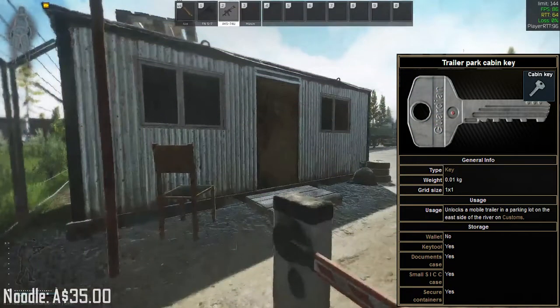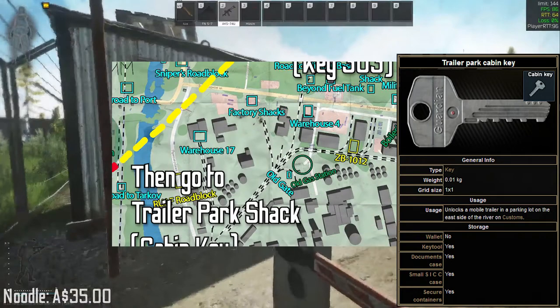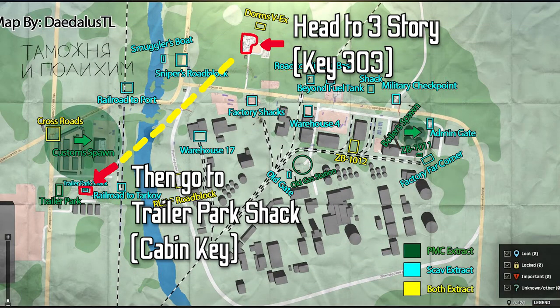In the trailer park shack, you can place the golden Zippo lighter anywhere inside, but it will take 30 seconds to do so — just be wary of that. It doesn't matter whether you extract or not; it will complete the mission either way.